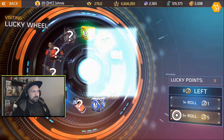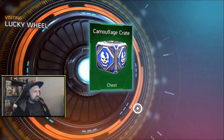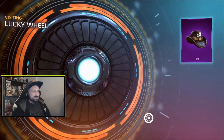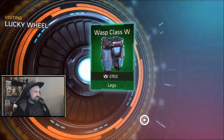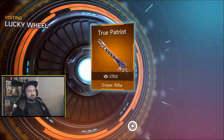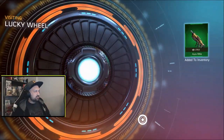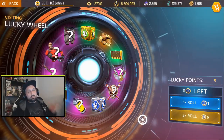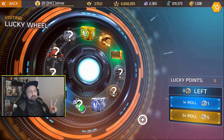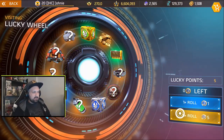Camo Crate number two. Demon Hat — not so bad, it's an epic. Green materials — not great. True Patriot again. So on the first five spins: True Patriot, and on the next five spins: True Patriot again. We got two cosmetic hats today — two different ones — and not much else. Let's go five again, we need more cosmetics.